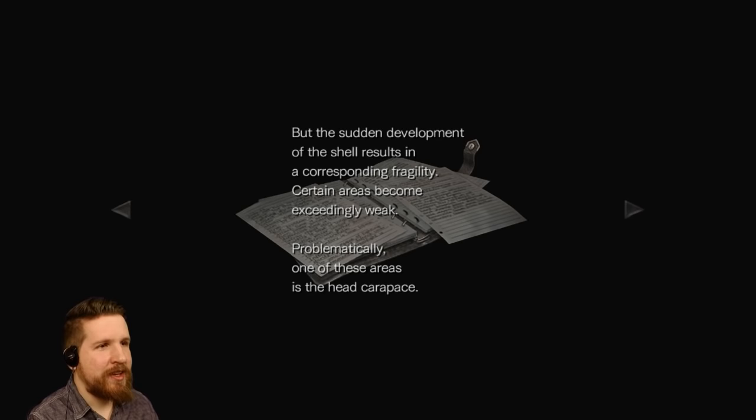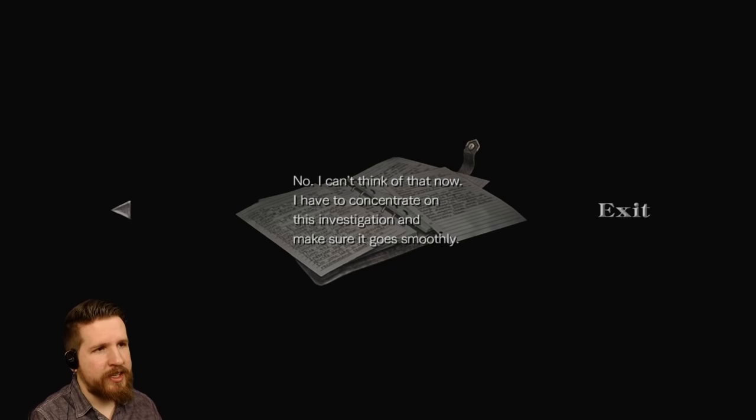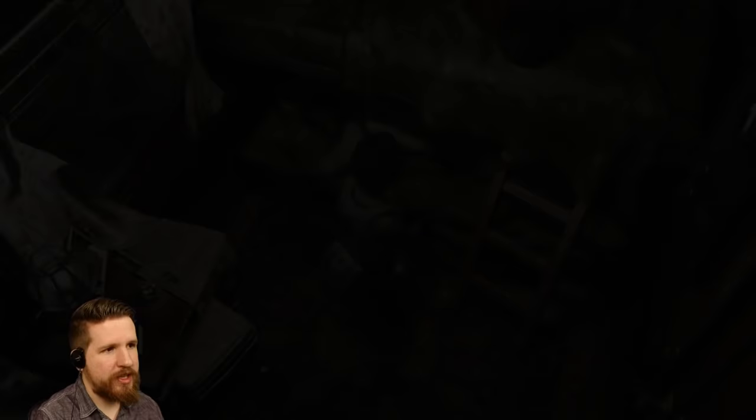The sun development of the shell results in a corresponding fragility — certain areas become exceedingly weak. One of these areas is the head carapace. This lab we are going to — were they pursuing the same research? It would certainly help to find data and samples. June 19th: the day is finally approaching. I am growing more anxious. The Raccoon City newspapers and TV stations are full of reports about bizarre murders in the suburbs. It can't be the virus, can it? They had no idea what they were talking about at the time.